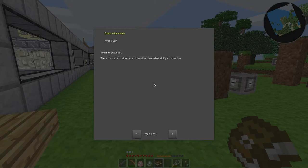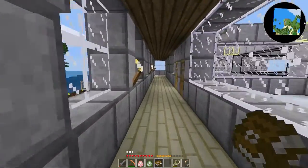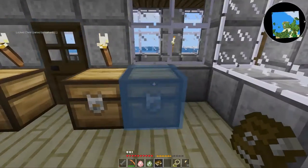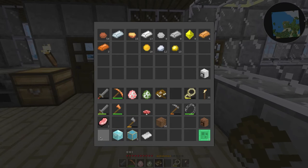Let's see what this book says. 'You missed a spot. There is no sulfur on the server — it was the other yellow stuff you missed.' Did I miss gold? No, there's no way I missed gold — it didn't look like gold. Unless... was it maybe the crystals from the ethereal map gem? I don't know.